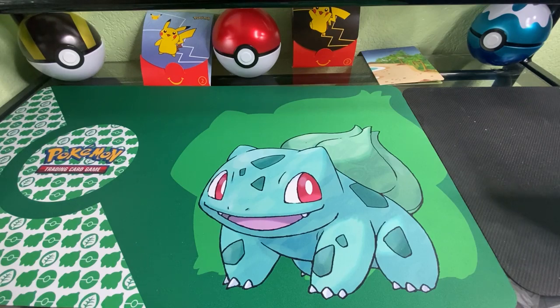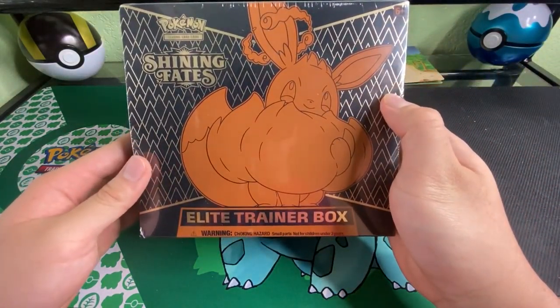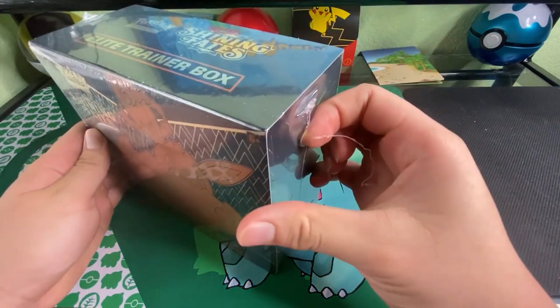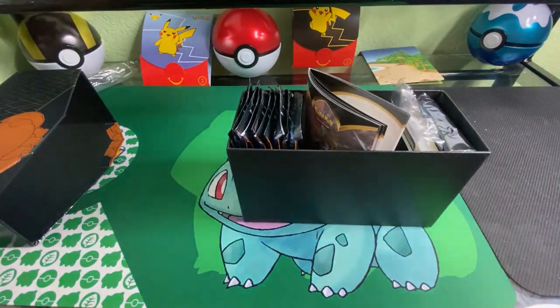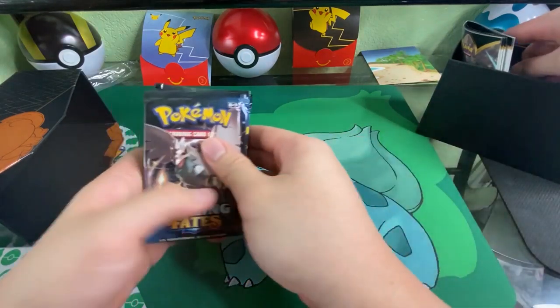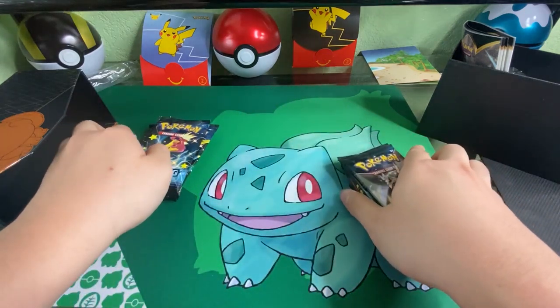Welcome back guys, we have another opening and today we're opening another ETV Elite Trainer Box. I noticed that I keep saying EBT — like the free one — I've been saying that in the last videos but I got it correct this time. So let's see what we get here. We have the EV blocks — these are the contents. I'm not gonna show everything since at this point we're tired and I'm sure you are too, so we'll just get to the packs. We have five.